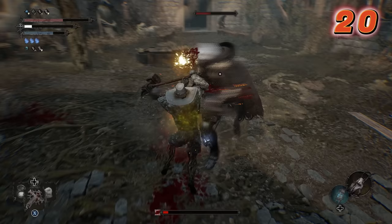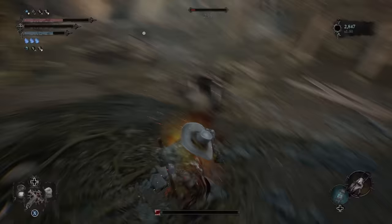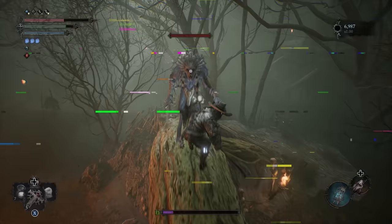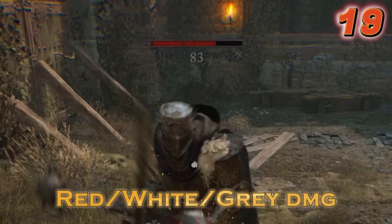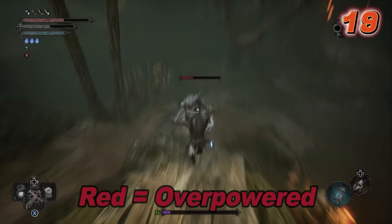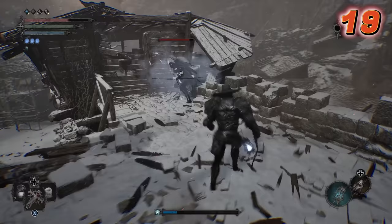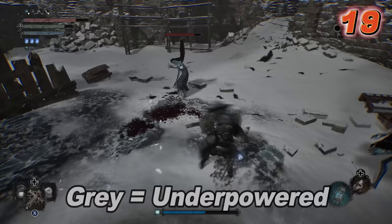A fully charged heavy is certainly way more effective at breaking down posture. Light attacks are meant for quick damage, while heavies are meant for staggering and breaking poise. You'll notice that the damage numbers you deal are either red, white, or kinda greyed out. When they are red, this signifies that the attack you're using is dealing more damage than normal towards that enemy. White signifies the damage is about regular, and greyed out numbers means your attacks are quite underpowered against that enemy.